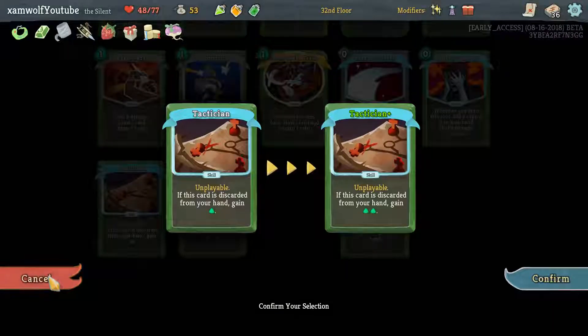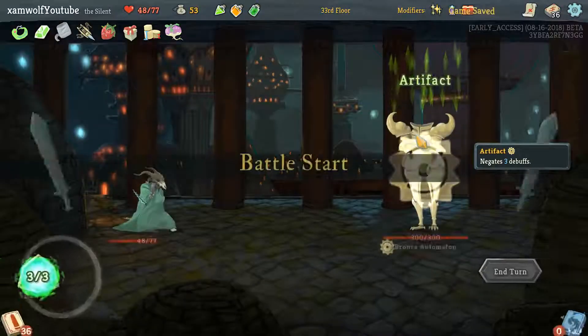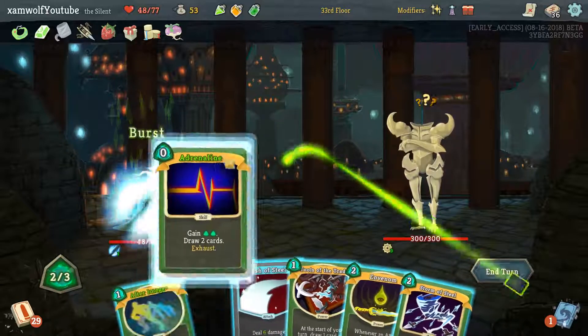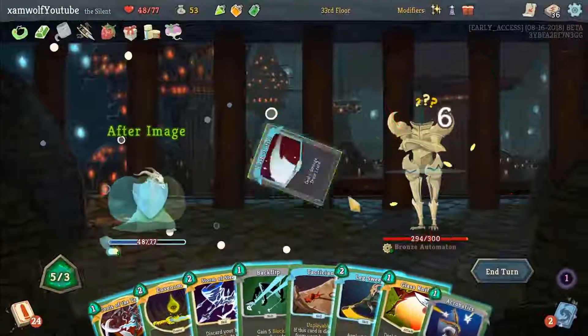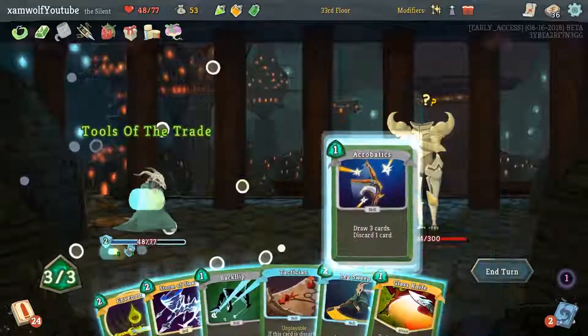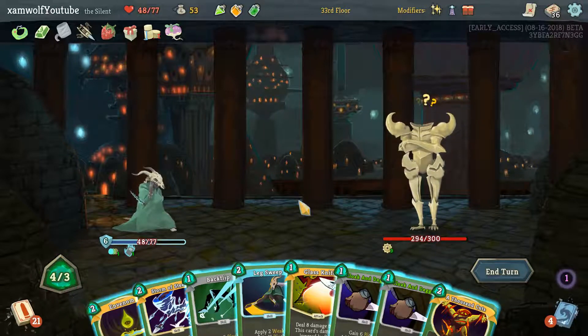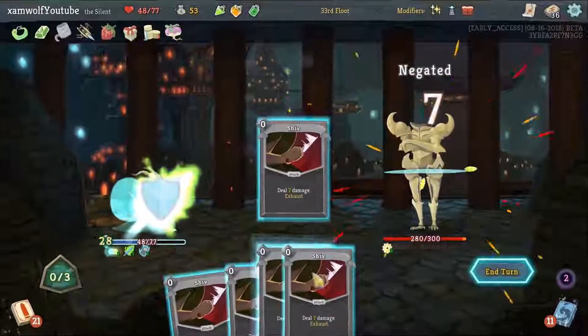I think we're fine still. Now, do I start upgrading the Tools of the Trade so I can play it for free? Makes the Tactician better. I could upgrade the Tactician so they give us two energy. I'm taking the Cloak and Dagger again — that's an additional shiv. All the upgrades that give us an additional shiv is basically plus 7 damage plus 1 block at least. Now I'll Burst Adrenaline for sure.